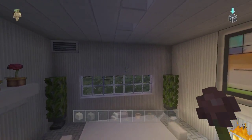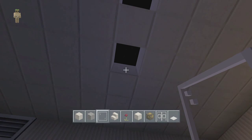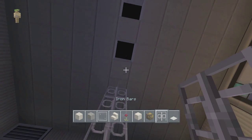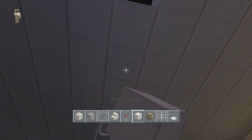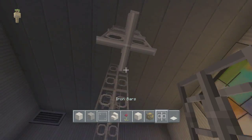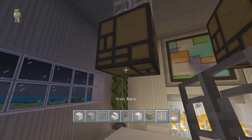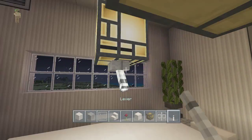Now we want to get our quartz and our iron bars out. We're going to go down one, two, three, and then continue that pattern — one, two, three. This is where the lighting in the room comes in, because now we have chandeliers. We're going to get our levers out, and there you go, guys.